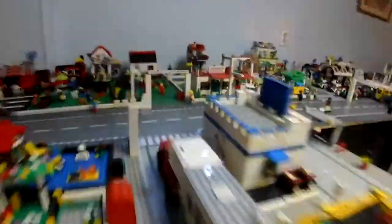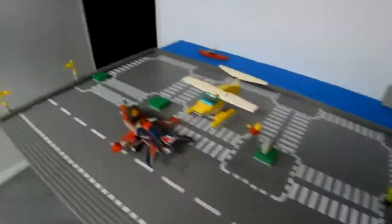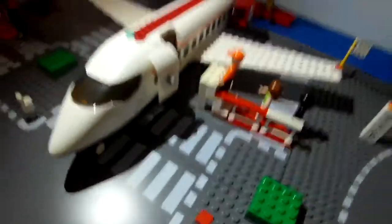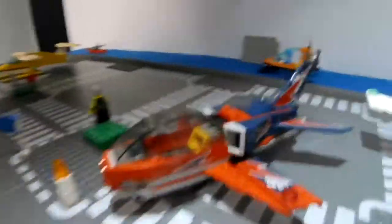There are some hot dogs being roasted here and there's another concession stand. Then you come all the way back over here and you meet an airport. There is an actual plane here that can fly, and there are seats inside of it as you might be able to see. Then there is a fighter jet.